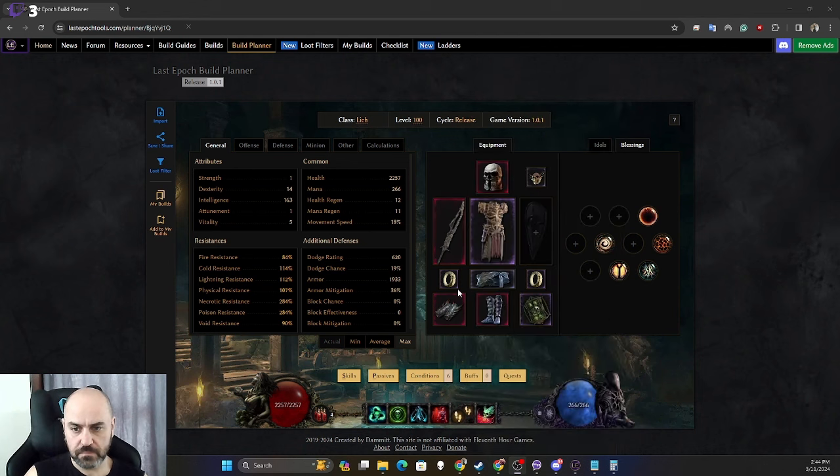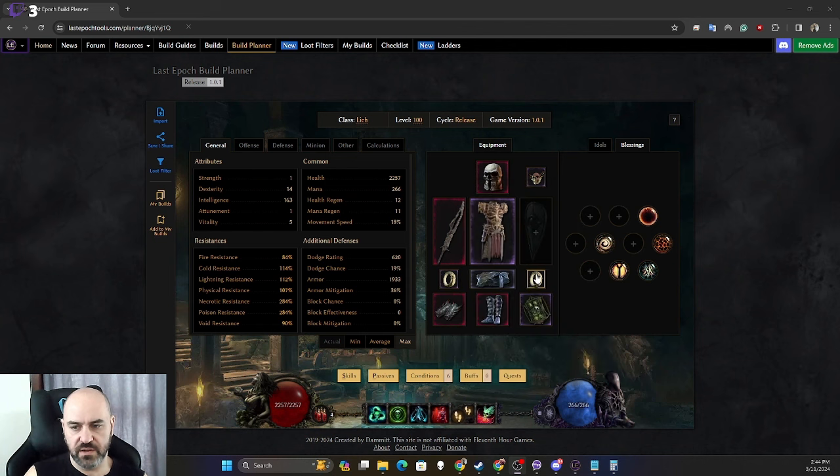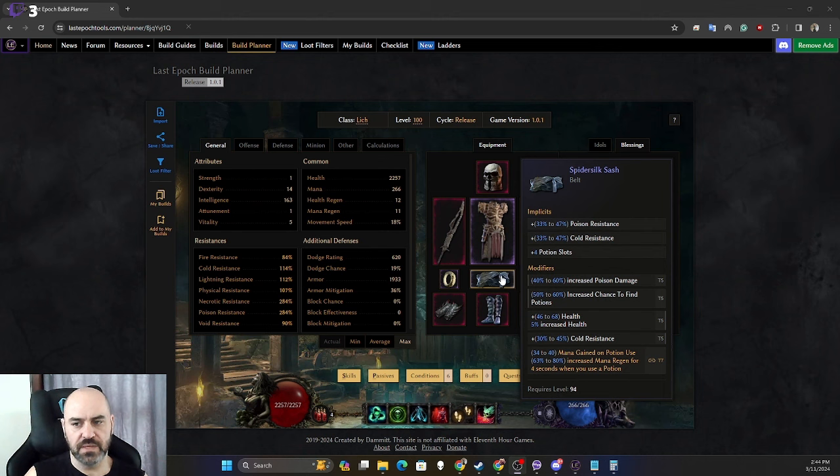In our ring slots we want Ivory Rings, ideally with T7 increased damage over time, health, and then any missing resistances. I've got lightning resist here and a T1 void resist slammed on. Over here we've got void resistance and fire resistance. Use these slots to fill whatever resists are missing.